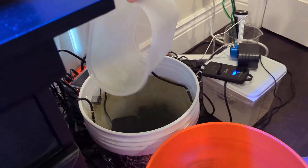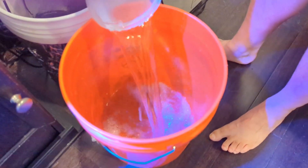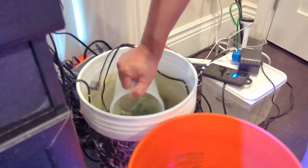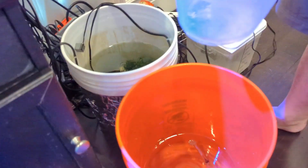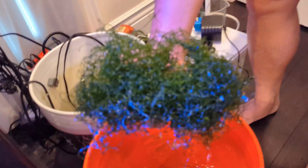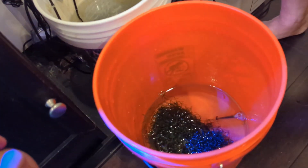We're going to take some water out of the refugium. We have to basically remove the chaeto and the bio pellets so that we can put in three layers: mud on the bottom, then the bio pellets. Look how big that chaeto is — so lush and huge. It's definitely grown since we bought it, much bigger.